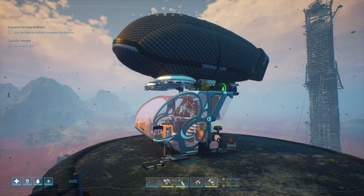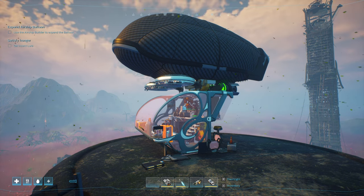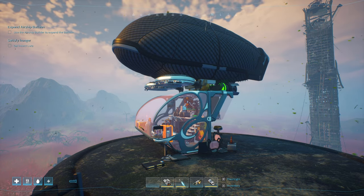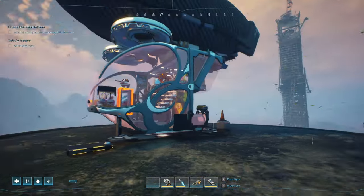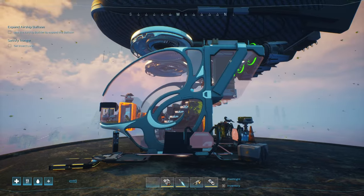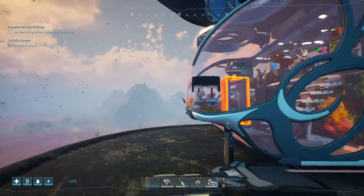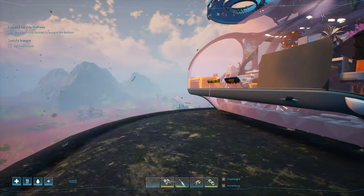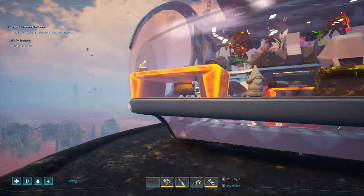Greg is a community manager over at Far From Home — really nice guy. He made a joke as I kept kind of edging them on, pushing them about when the patch was going to hit live, because I wanted to play with these inverted cockpits and the bloom cockpits and all that. And he's like, 'You just want to make an all-cockpit airship.' So I made an all-cockpit airship.